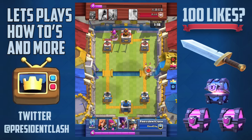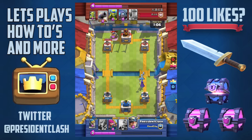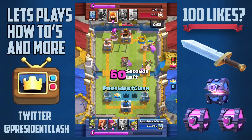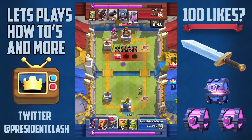One zap should be enough. At this point I'm just trying to defend but it seems like he's going to end up getting my tower anyway. I want to get rid of that tower immediately because I have no time to waste — I want to be able to rush his side with the Royal Giant.